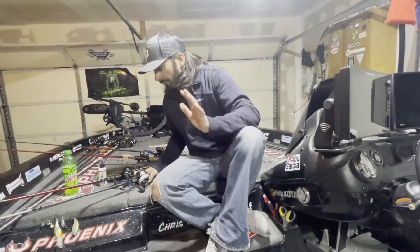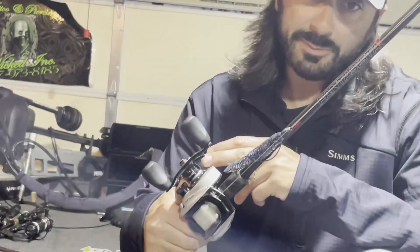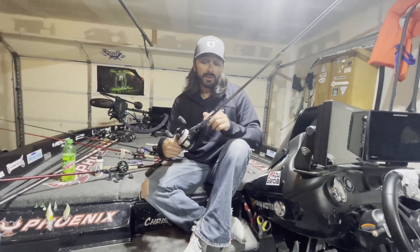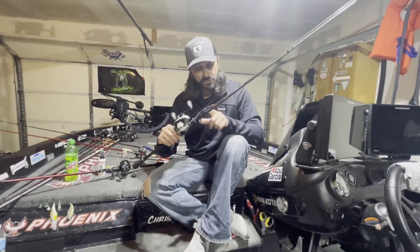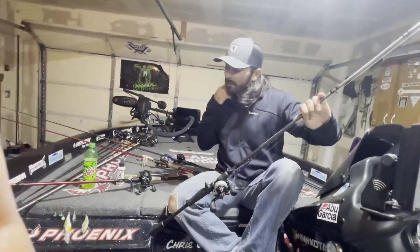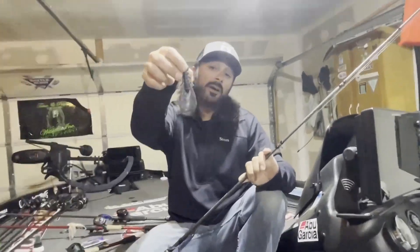My one-two punch, mainly on day one, was flipping two things. First off, this is a Fantasita 7.3 medium-heavy with an STX high-speed reel and 20-pound 100% fluorocarbon Berkeley. I had two rods set up — this was a good old Pit Boss in Skywalker color, a 4/0 super line fusion hook with flat-out tungsten 5/16-ounce weight pegged. I would flip the Skywalker.